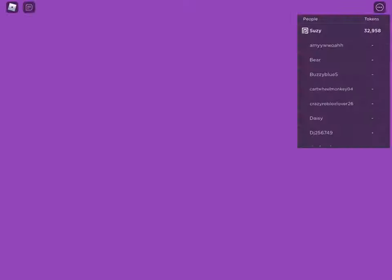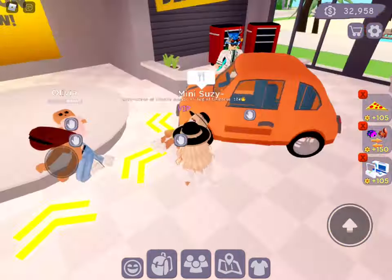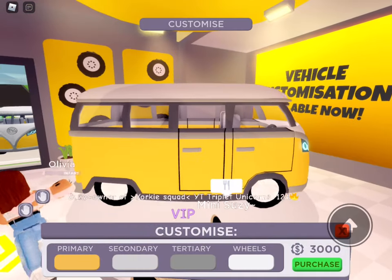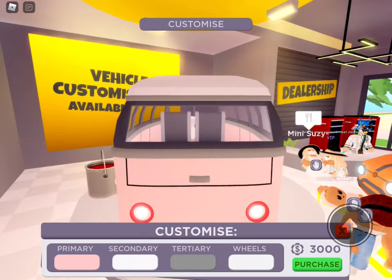I'm actually going to be loading in, so let's wait. Okay, there we go — now I'm in. I'm guessing you have to go here. We're gonna do the camper van! Okay, so it's 3,000 tokens. Let's color it.